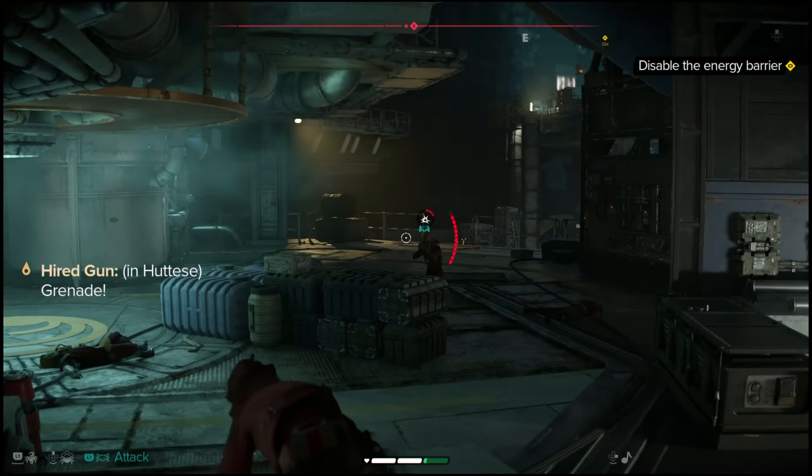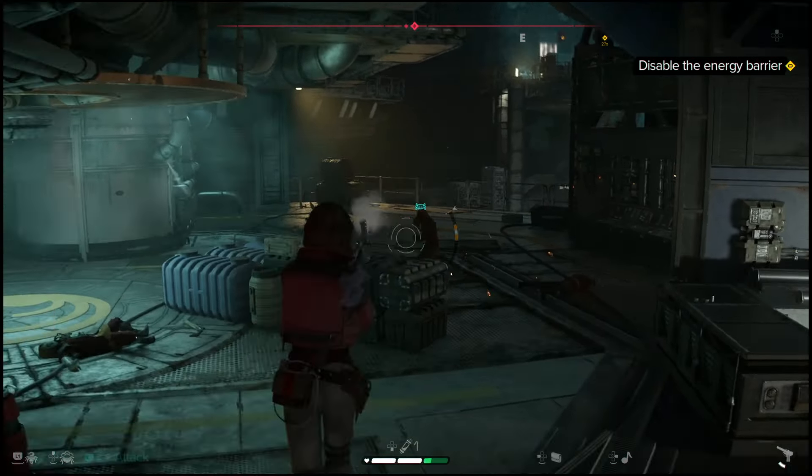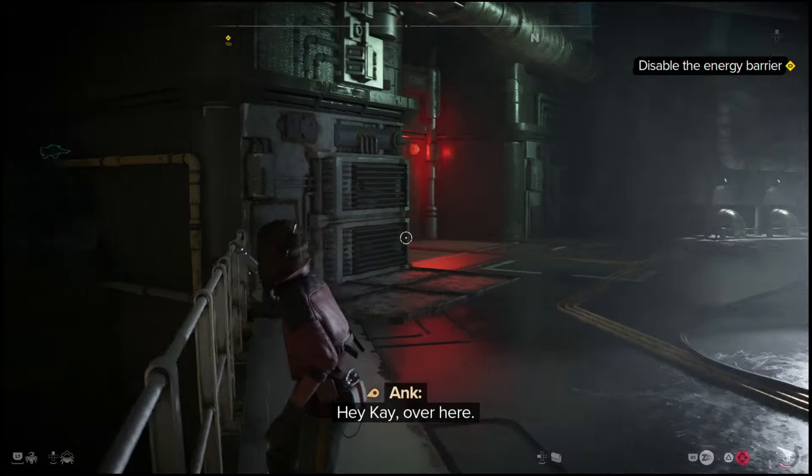What's going on everyone, Guiding Light here, back with a quick Star Wars Outlaws walkthrough. In this one I'm going to show you guys how you can disable the energy barrier. If you're in the mission called Breakout, you're going to reach a point towards the very end where you have to disable this barrier — and it's actually really confusing.